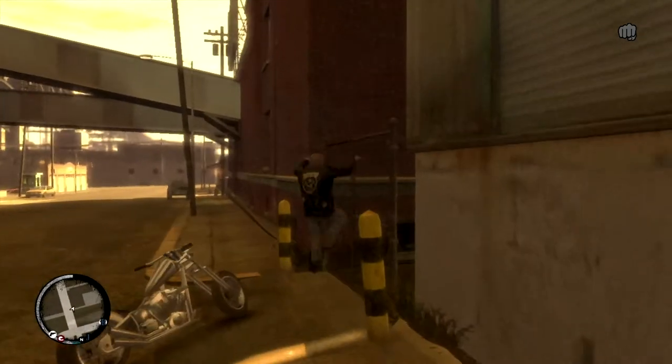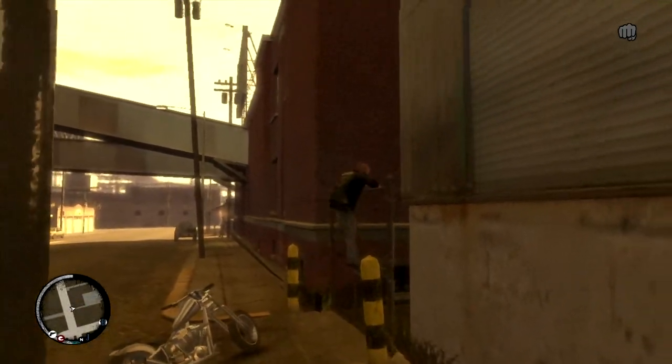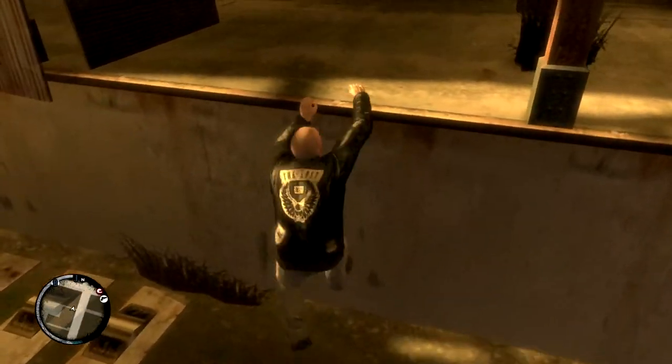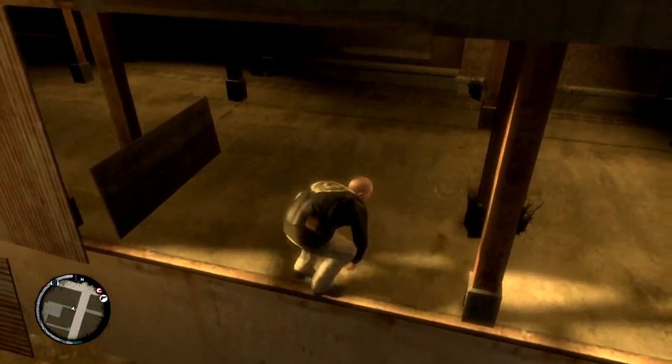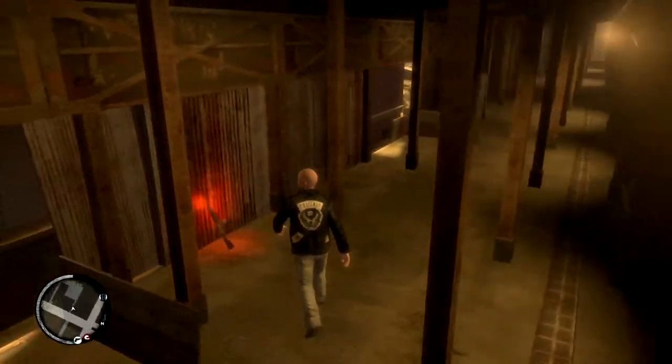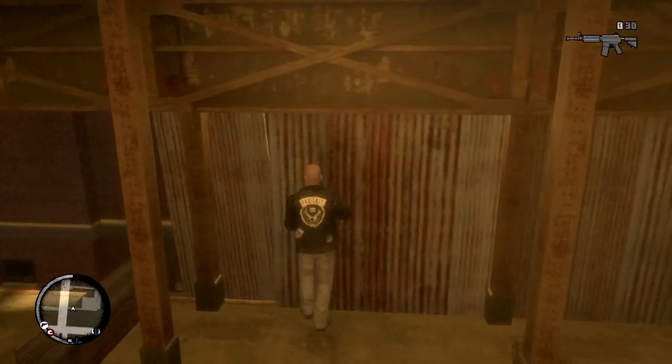The carbine rifle is over this fence and on a loading dock here. It's to the immediate left, and you'll see it. This is the most powerful weapon in GTA 4.